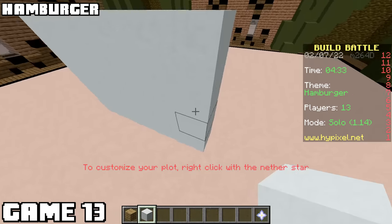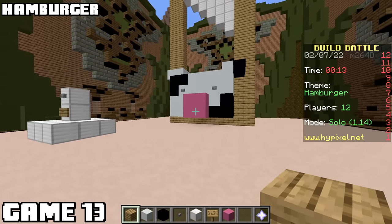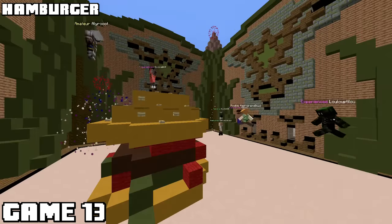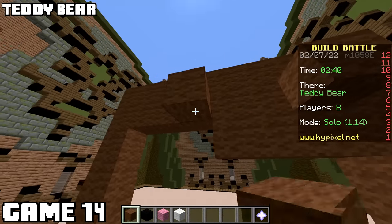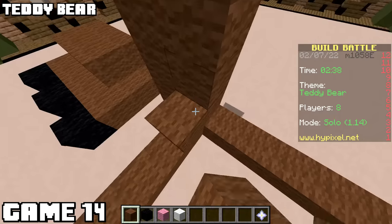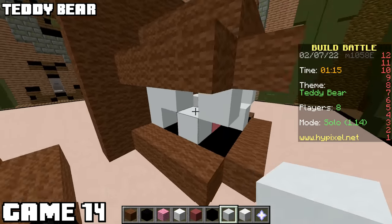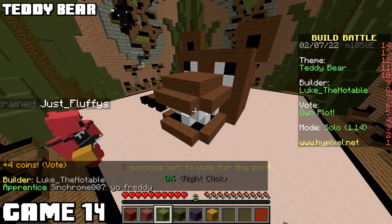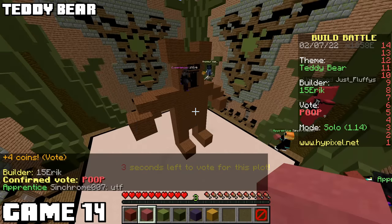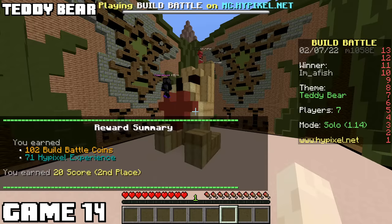Theme was hamburger, game thirteen, so I went with my good old strat of crude comedy - made a cow and put him in a guillotine, because the other players don't know I just built this. Looking back, I'm glad I didn't win. Making a teddy bear for game fourteen, and I think I went too big again. At a certain point, I just had to cut my losses and make a head. It looks a little Fazbeary, and he's missing an arm. This looks like someone killed a teddy bear and this is the chalk outline. I actually came in second.